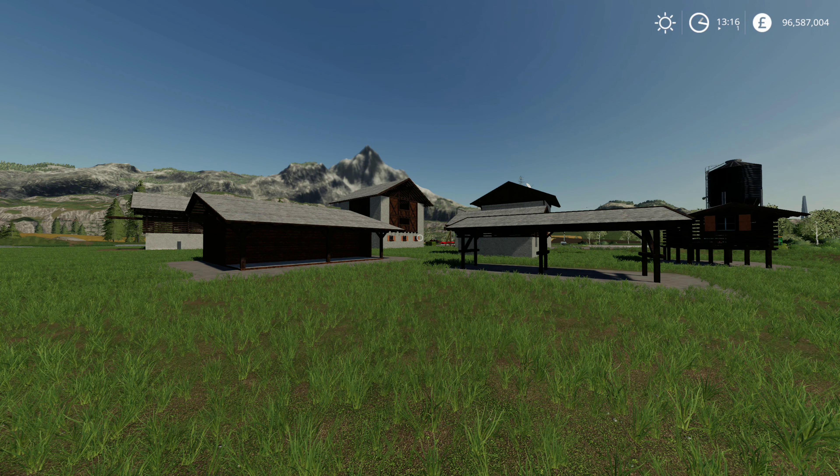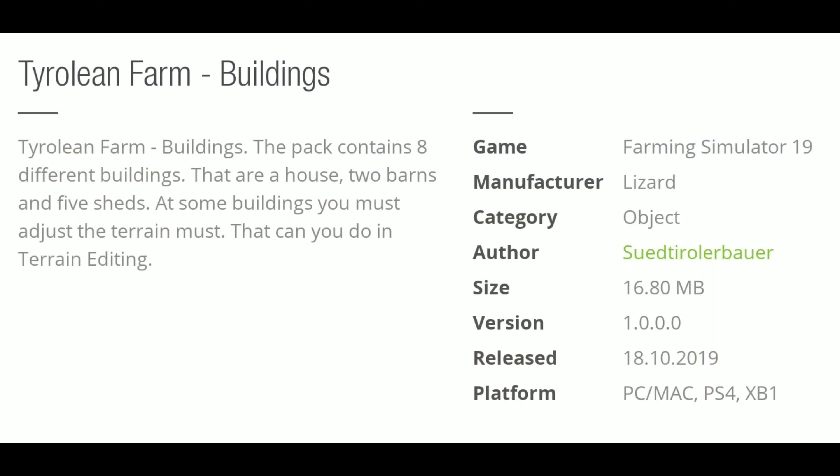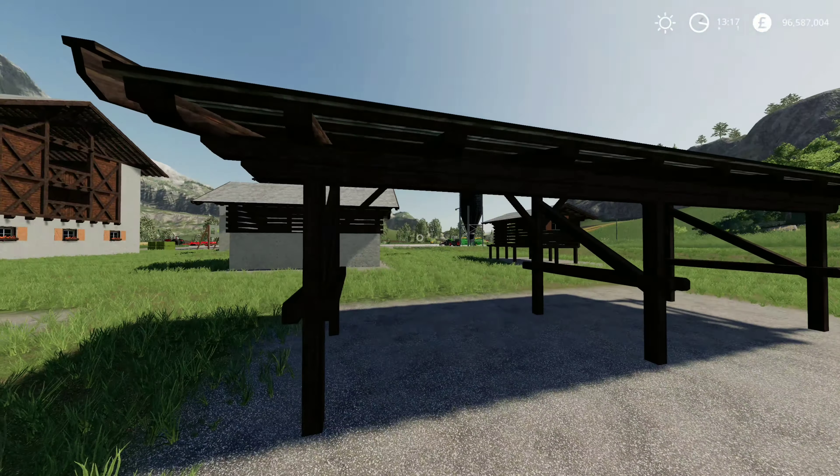Hello and welcome to another mod review with me, the Xbox Farmer. The first lot of mods we have are these farm buildings - Trillian Farm Buildings by Sudirulabala. The pack contains eight different buildings: a house, two barns, and five sheds. Some buildings you must adjust the terrain, and you can do this in the terrain editor.